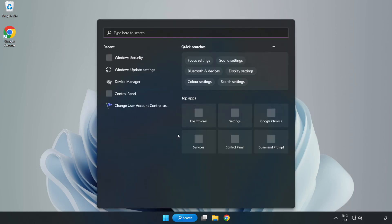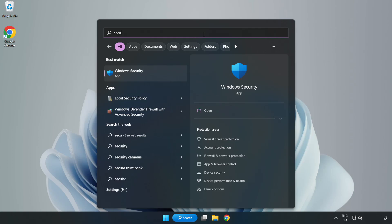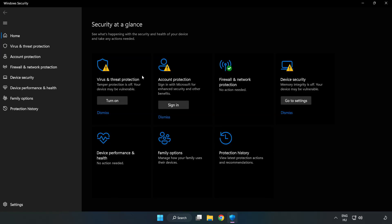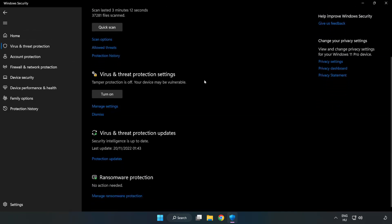If that didn't work, click the search bar and type Security. Open Windows Security, click Virus and Threat Protection, scroll down, and click Manage Settings.